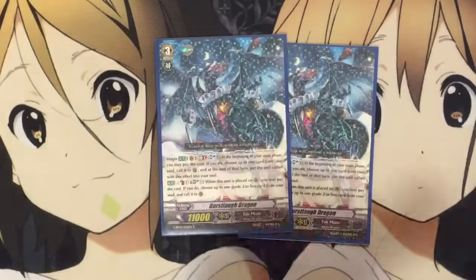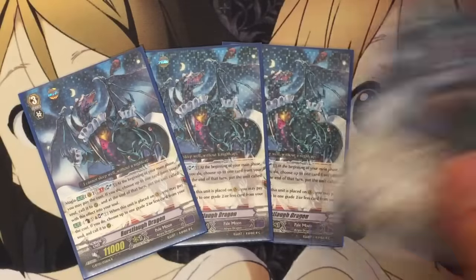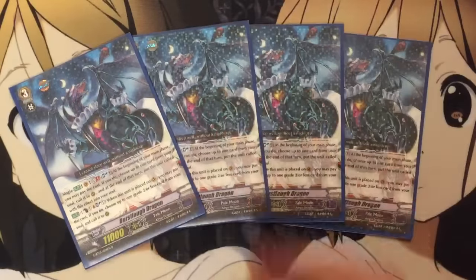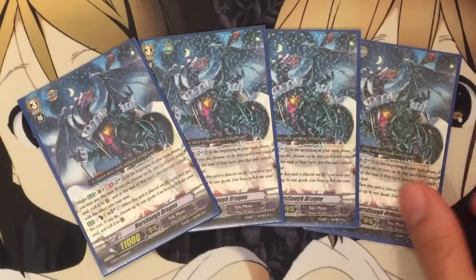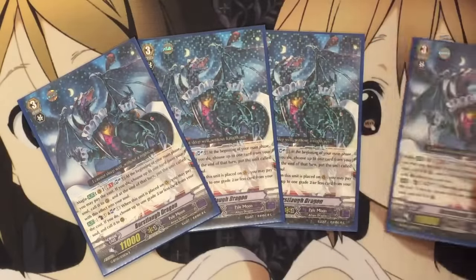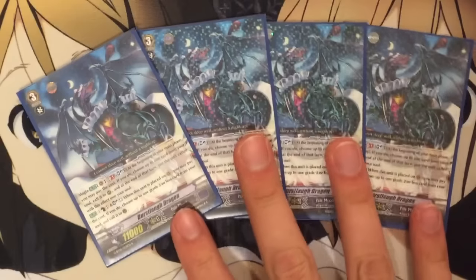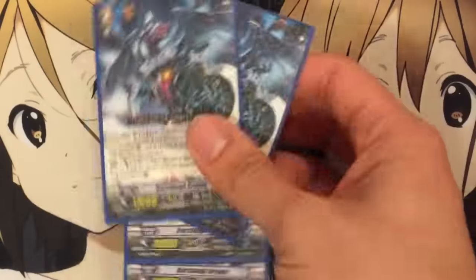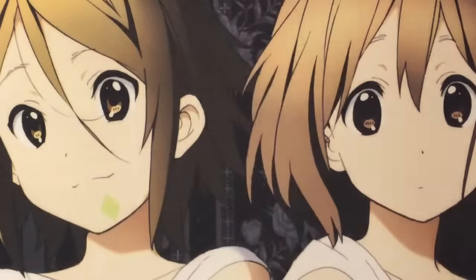The other grade three is four Burst Laugh Dragon — just a nice backup grade three. When you ride it, you can counterblast one, soul charge one, and choose a grade two or less from your soul and call it to rear, which is good field buildup. The GB1 effect is soulblast one: at the beginning of your main phase, you may pay the cost; if you do, choose up to one card from your soul, call it to rear, and at the end of the turn, put it back into your soul. You preferably want to go into Harry, but Burst Laugh Dragon is probably the best backup if you do have to ride another grade three.